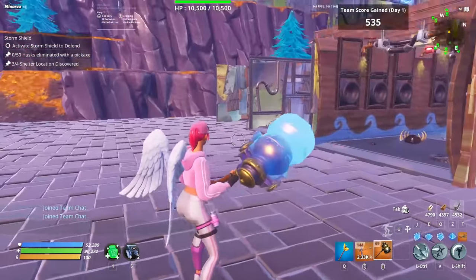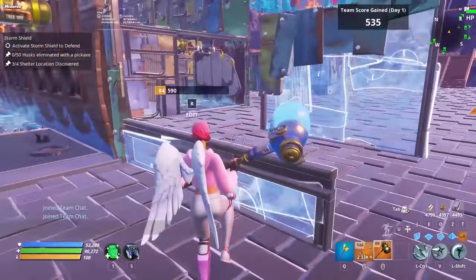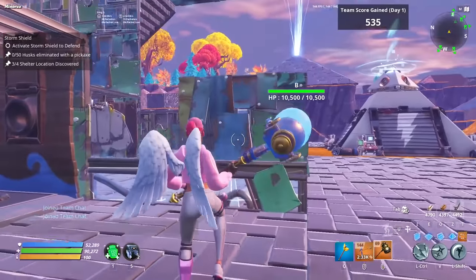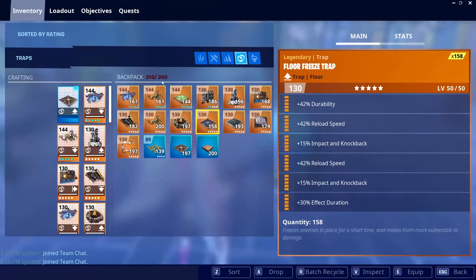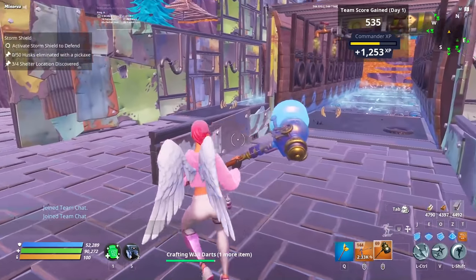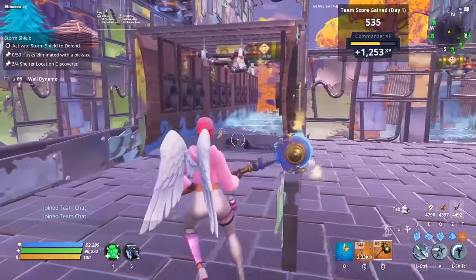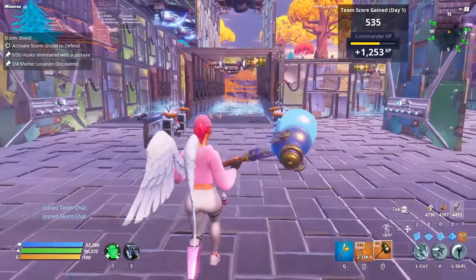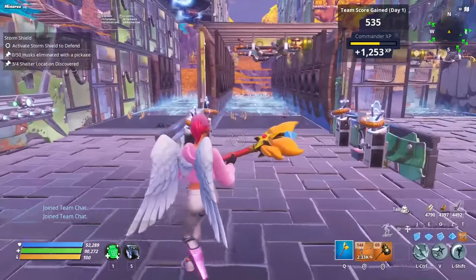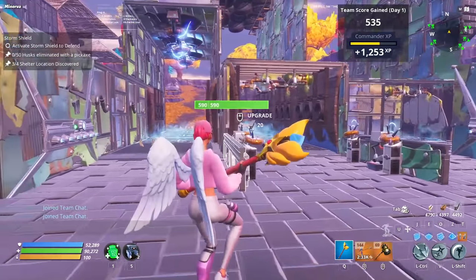A lot of people have done this — I don't totally recommend it, it's more of a try-hard endurance strategy. But technically speaking, you can put a wall dynamo on this and wall darts back there; the wall darts will shoot over top. That'll do more damage than a broadside, but I don't think it's space-efficient or necessary for a normal mission. It definitely works for endurance, but I'm giving normal mission tips here.